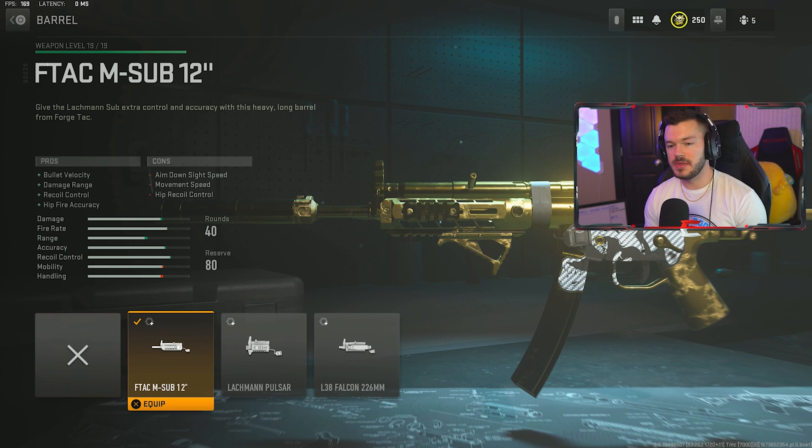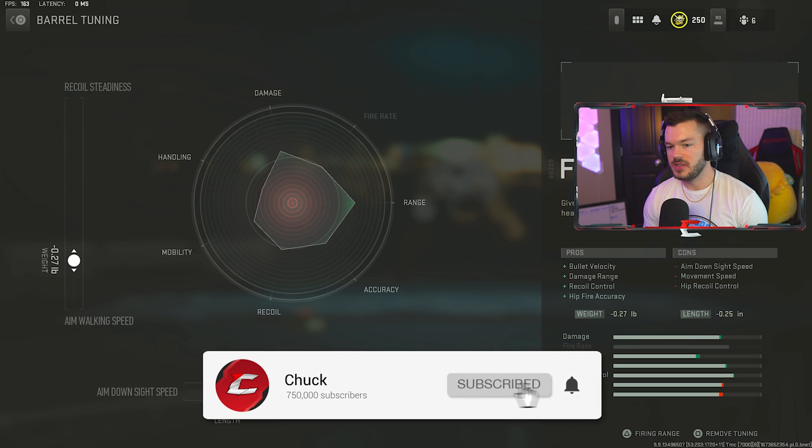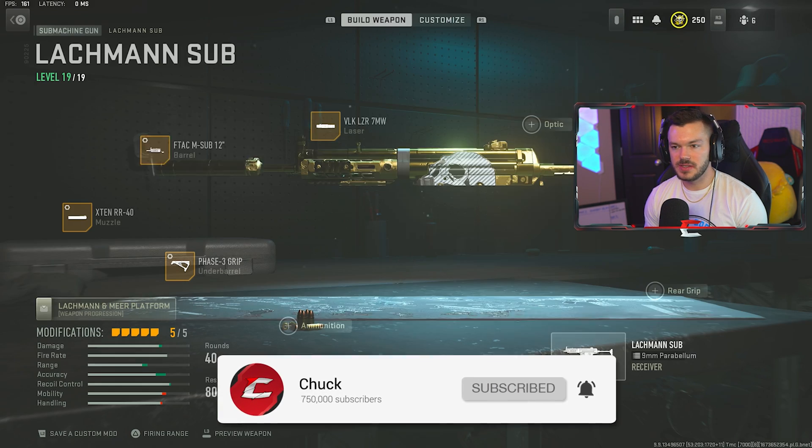In the barrel section we're going for the FTAC M-Sub 12 — bullet velocity increase, damage range increase, recoil control, and hip-fire accuracy. This is a really great barrel. I personally find the gun feels so much weaker without it, which is why it stays on all my Lockman Sub builds. The tune is negative 0.27 on the left and negative 0.25 on the bottom.